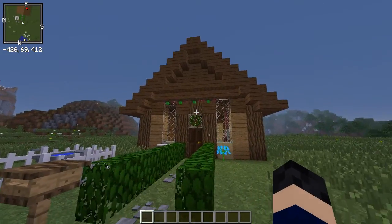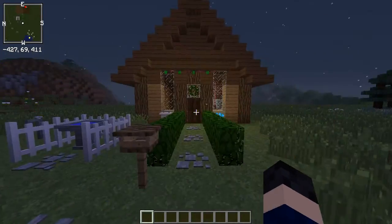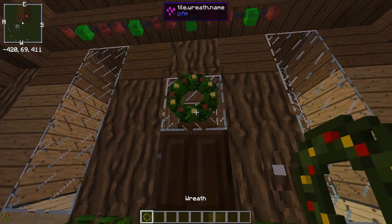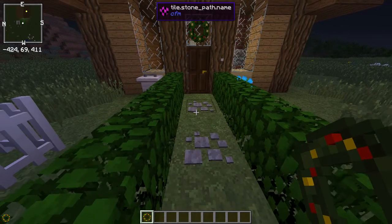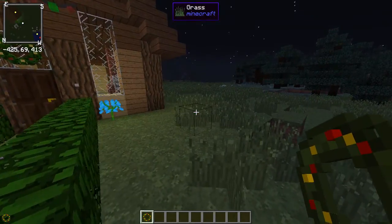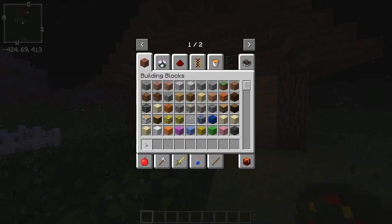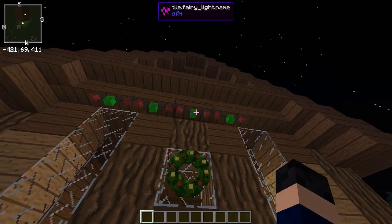So as you can see this is the mailbox. Now getting into the house, before you see the newest thing, this is the wreath and this is a craft room. You just take eight of these and you can just place it anywhere, but there's a bug with it — the sad thing is you cannot place it on the door. But yeah, just like that.